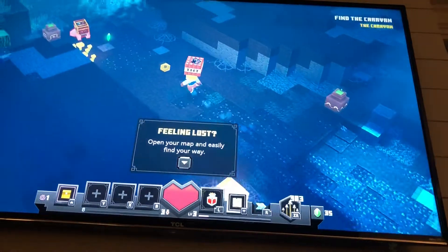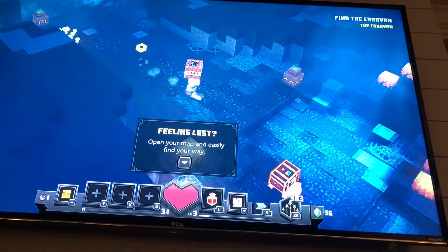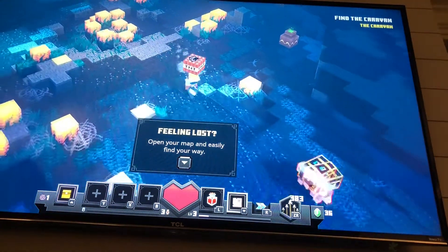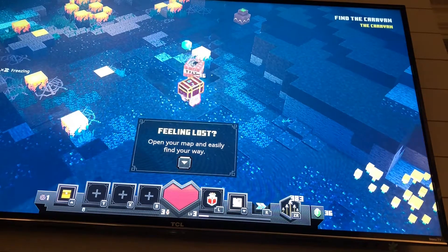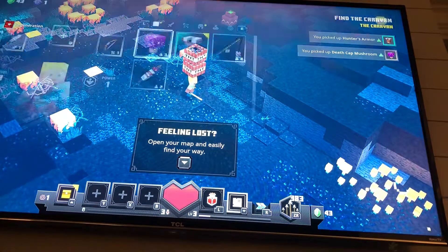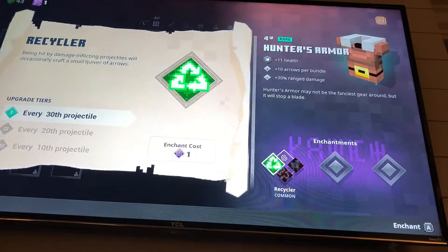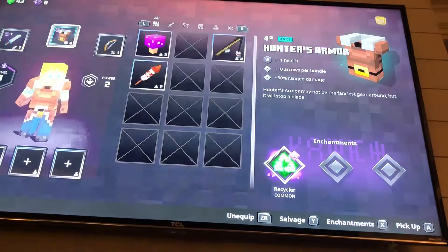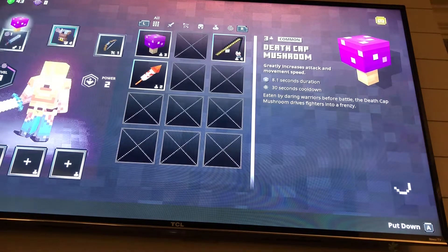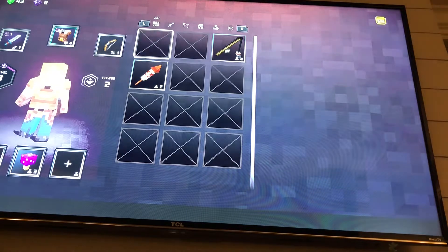I'm going to grab TNT for now. You have a chest on you that I want - yeah, thank you. I'm just going to check the armor. I think I'll check the armor.